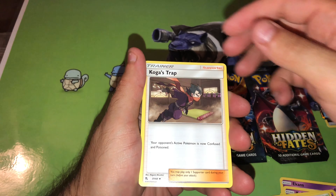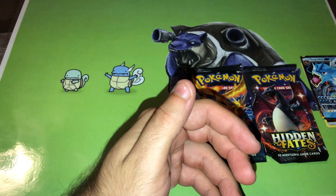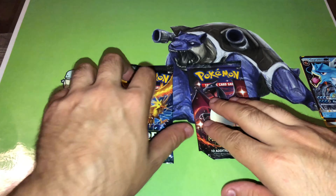Grass. Brock's. Koga's Trap. And LT. Surge. So that one was no bueno.